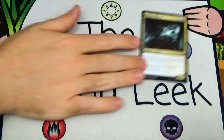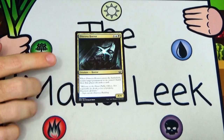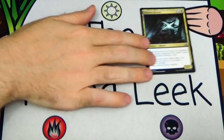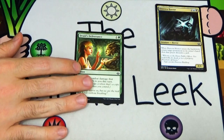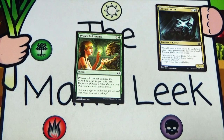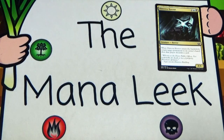Don't take my complaining about Dinrova Horror as meaning I don't like this format — I think the format is great. Even so, in leagues I find you play against a Dinrova Horror deck every single match, which in a paper pod physically can't happen. Up next is Druid's Deliverance — one and a green for an instant that prevents all combat damage dealt to you this turn and populates. There are way better populates out there; don't play fogs.